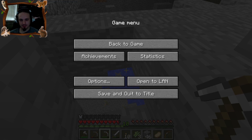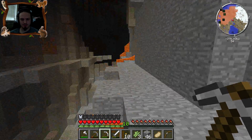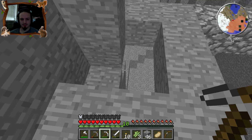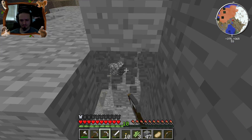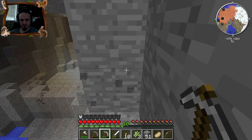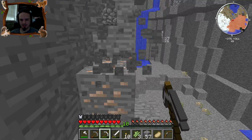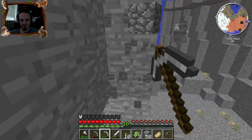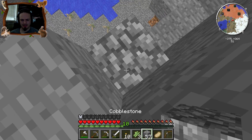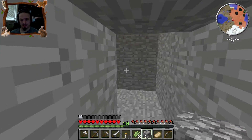I added too many mods on this episode. There's one called the Ruby mod, which gives me ruby and emerald — there's another gem too — and I can make armor and tools out of emeralds and rubies. They're probably more hard to find than regular stuff, almost diamond level. So we'll see if we find some emeralds as we go further down. I also added Thumbcraft — I believe it's called that — which is like a bunch of magical stuff.